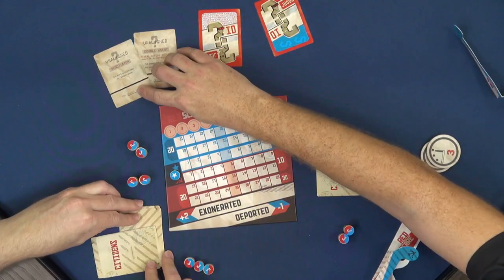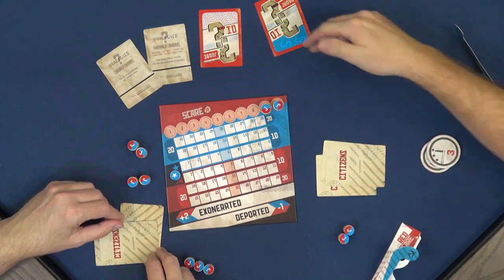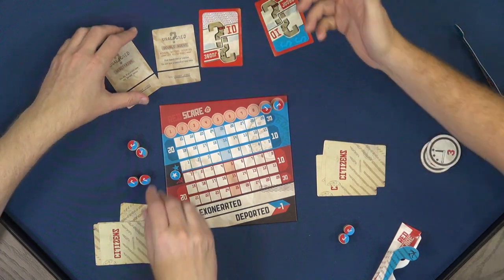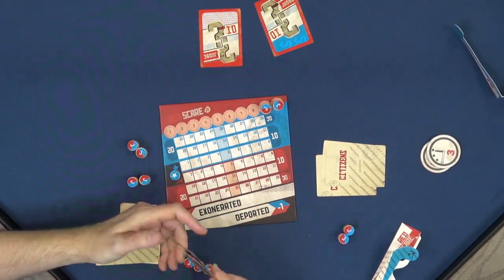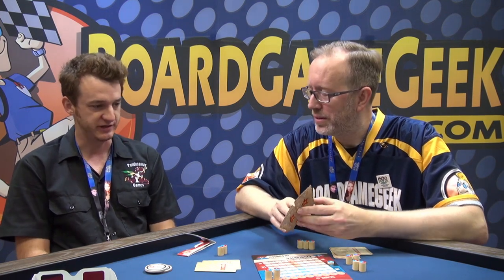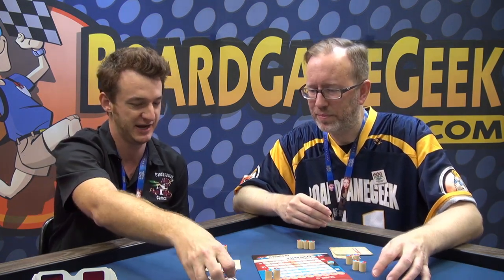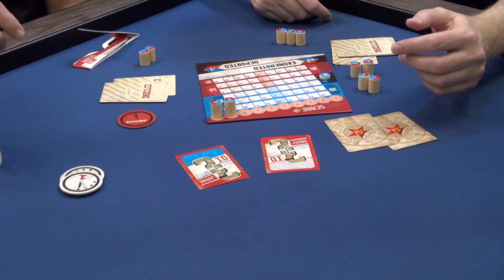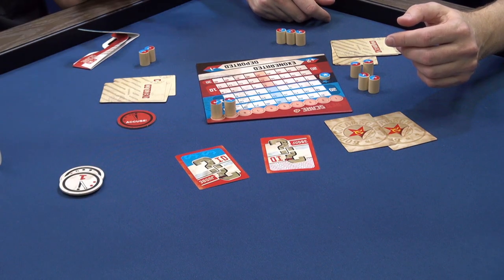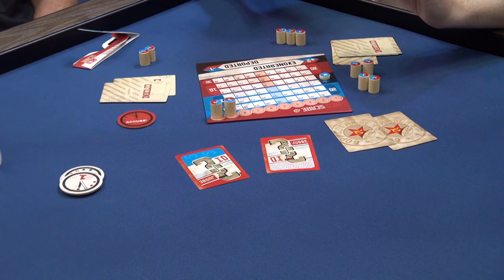If there's an odd number of players, half are Soviets, half are Patriots, and the odd man out is unaligned. The double agent gets to pick a side at the end of the game that they think is winning — right before scoring, they declare 'I am a Patriot.' There's also the negotiator, who wins if no one accuses. After the fourth round there's a countdown — the doomsday clock. If it hits midnight, someone can shout 'accuse,' stop the game, and start naming names of everybody. You get one point for every person you get right, and lose two points for everyone you get wrong, so you better be pretty sure.